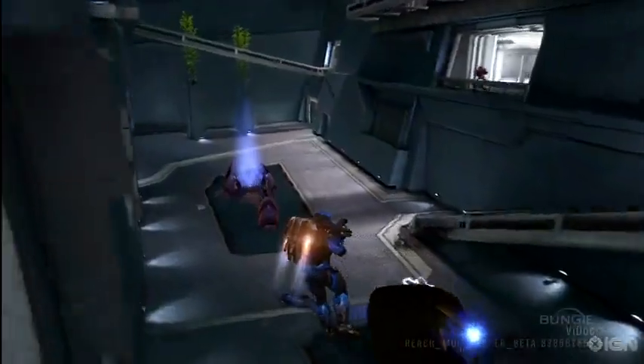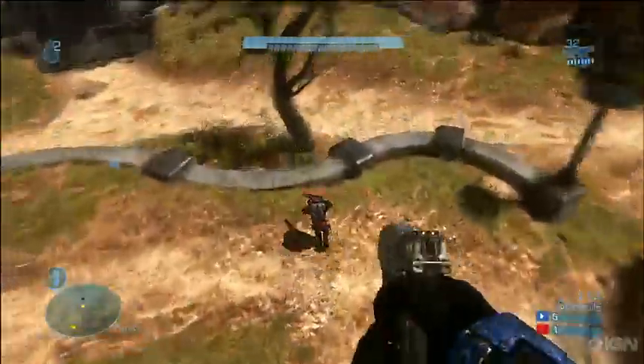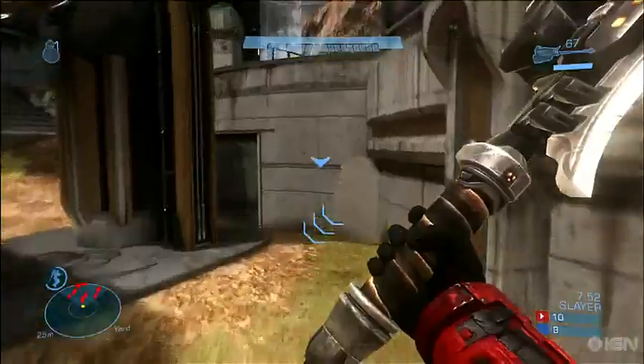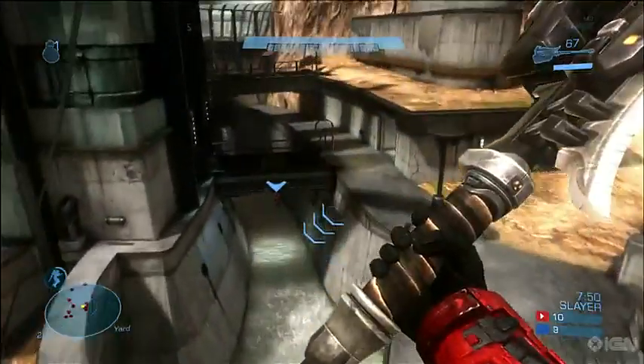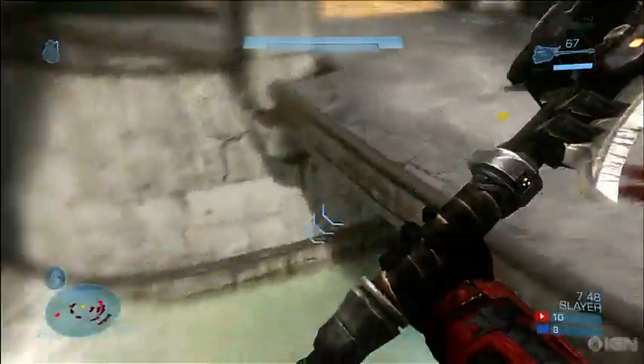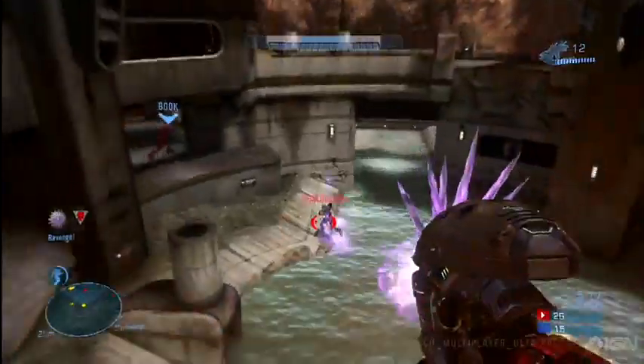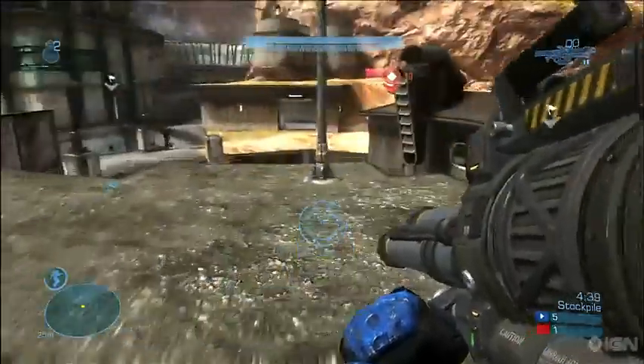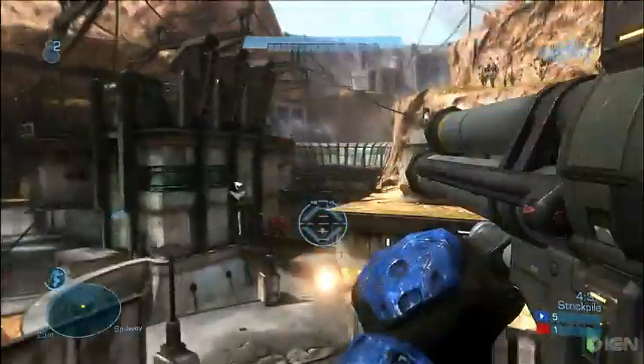Finally we have the jetpack. This can also be used to get close to someone, drop on their back, and pull off an assassination or surprise attack from above. Be aware that the jetpack makes noise — if you use it too much, people will hear you coming from a mile away. Instead, it's smarter to cut your jets before you get too close. Just watch out for fall damage if you cut them in the air. Yep, fall damage is back.